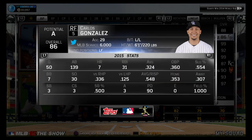Carlos Gonzalez is my right fielder against righties. I put Mike Trout in against lefties, because Mike Trout sucks against righties for me — he sucks against lefties for me too — he's just really bad for me in this game, I don't know why. .324 average, 31 RBIs, 7 home runs, 50 games played.